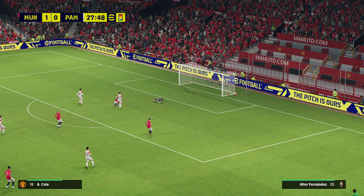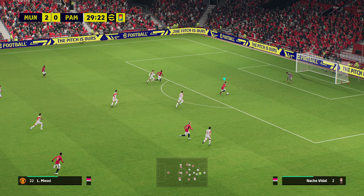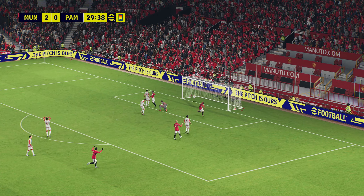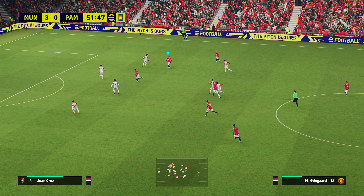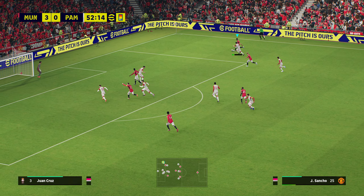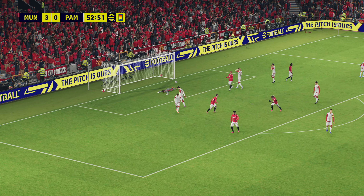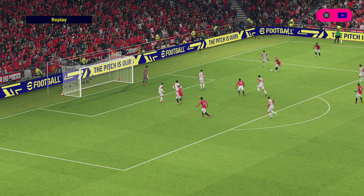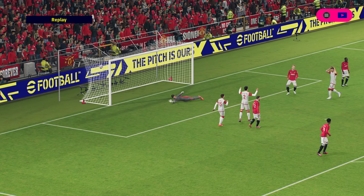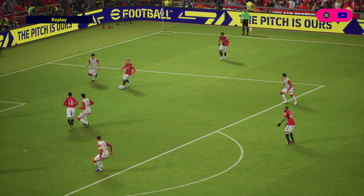Next up is the lack of animations. All the players run, walk, pass, and shoot the same — there's a severe lack of animations. Sure, they might look different in terms of faces, but the way they move and pass the ball looks very similar. Whether you're right- or left-footed doesn't seem to make much difference except when crossing and shooting. When it comes to passing it barely matters, and only makes a difference with lower-tier teams.